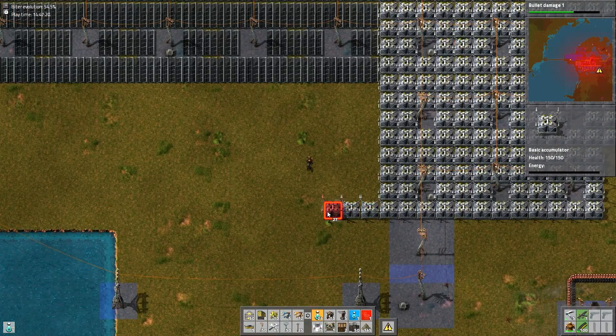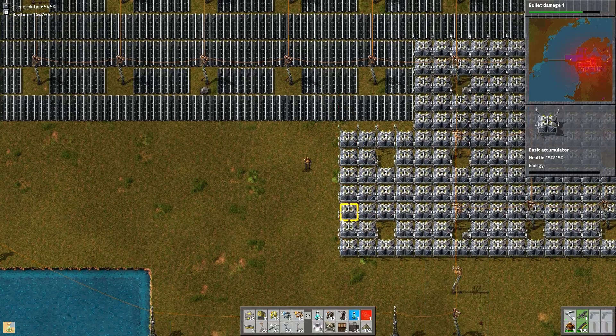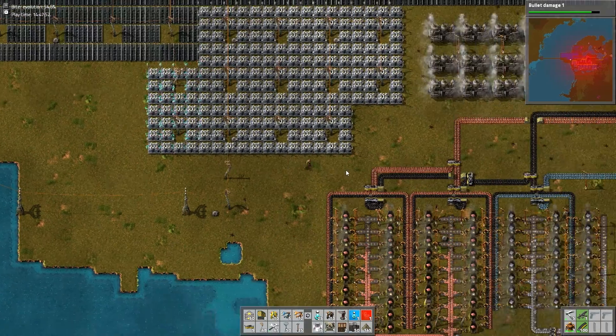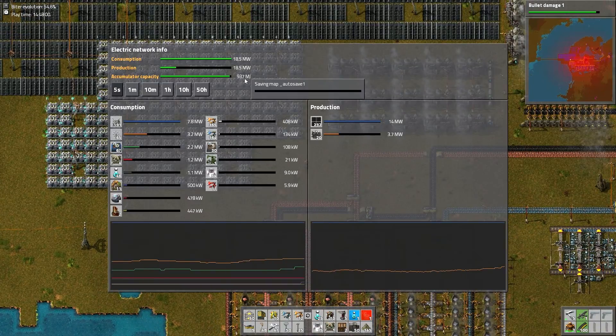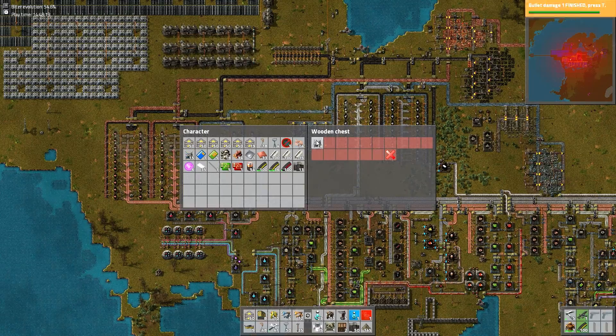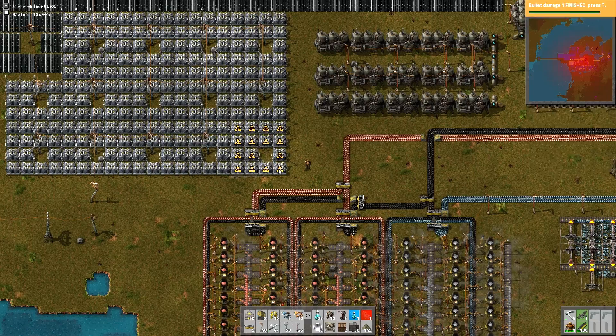So it might be worth, if you're doing a solar build, mixing regular turrets as well as lasers — maybe lasers to give a little more oomph. That's an idea — sort of a hybrid defense system.